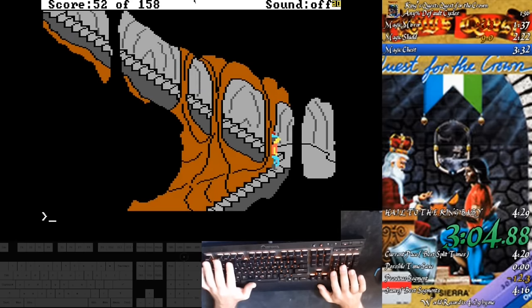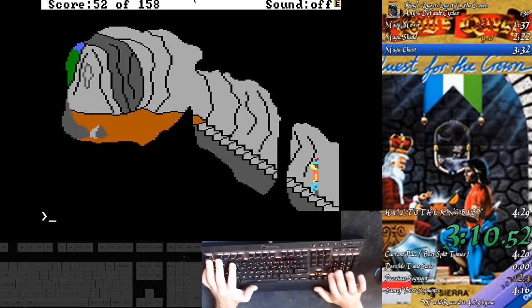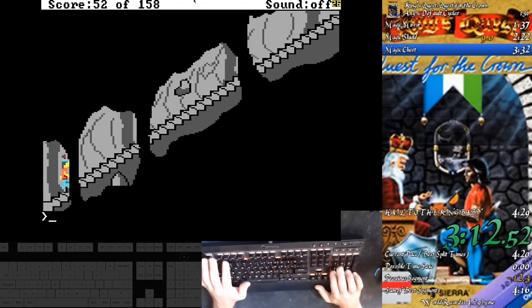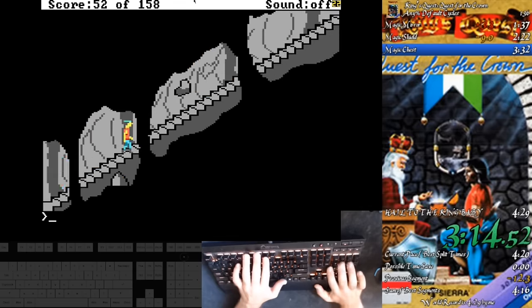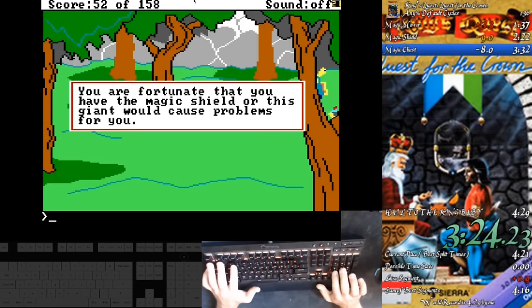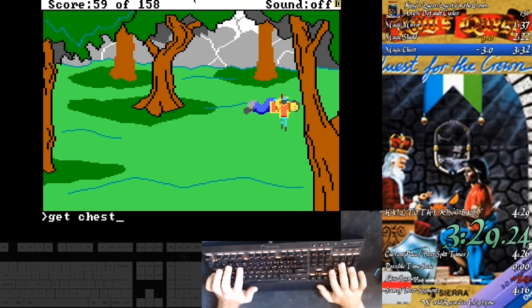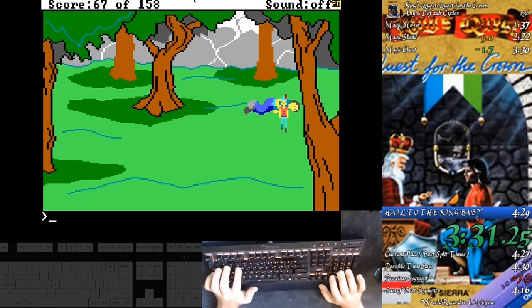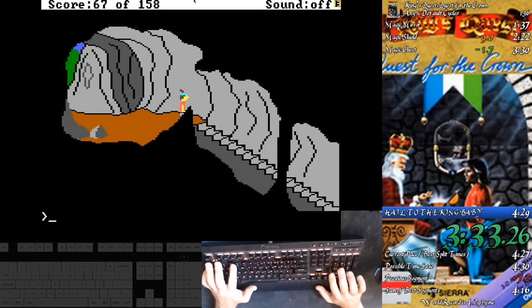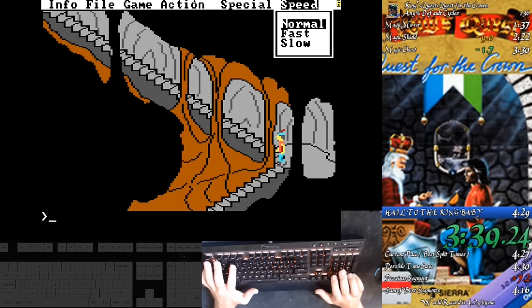Back to Chuck Grody's run: there's no dwarf on the way up the first time, but Chuck accidentally takes a nose dive off the upper stairs, and we get one dwarf on the redo. Chuck ignores the slingshot, zips onto the screen with the giant — this time knowing the shield will protect him — and gets excellent giant positioning. You'll also notice he doesn't open the chest, as runners previously thought opening the chest was necessary, but it turns out to be completely optional.